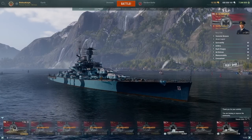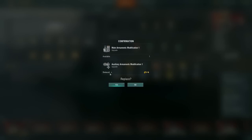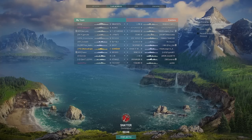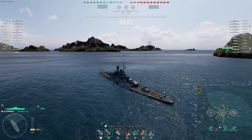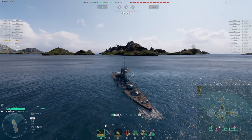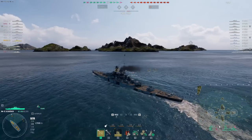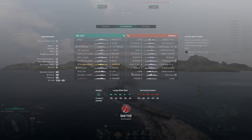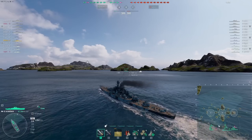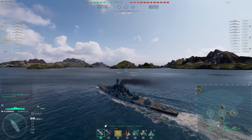Now I'm switching to main gun build for game two on Shatter. With main gun build we have a 15.8-second reload and improved accuracy. The downside is secondaries have less range — 8.8 km instead of 10 km, about 1.2 km less — and they reload slower. We're heading towards A cap to see how the build performs.